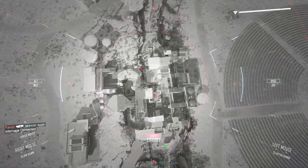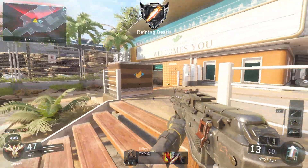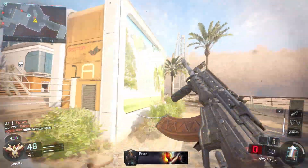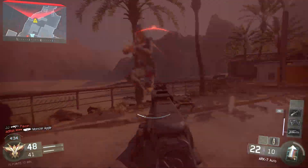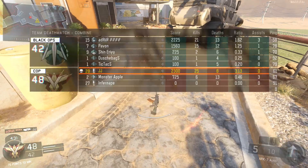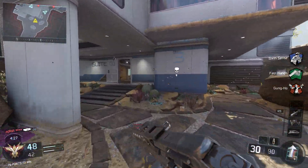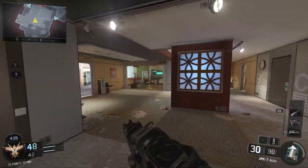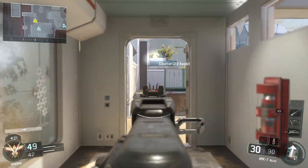In position. ECM deploy. Establish perimeter at 10,000 feet AGL. UAV MTL 50% check. Midway — UAV. Threat neutralized. UAV power levels 5%, RTP. Thanks for the work. Counter-UAV departing AO.